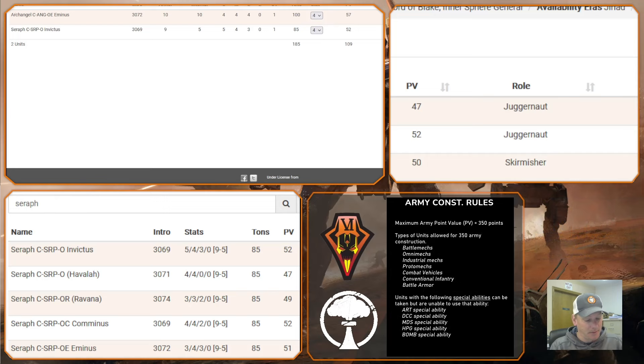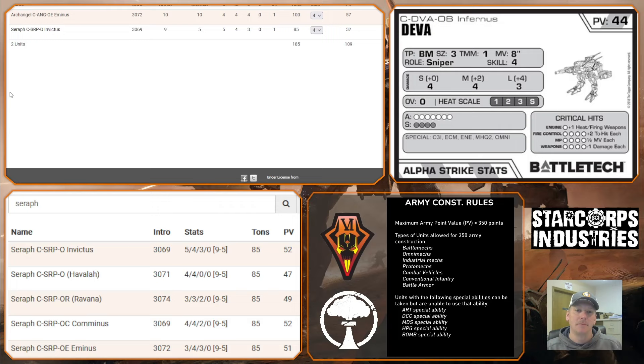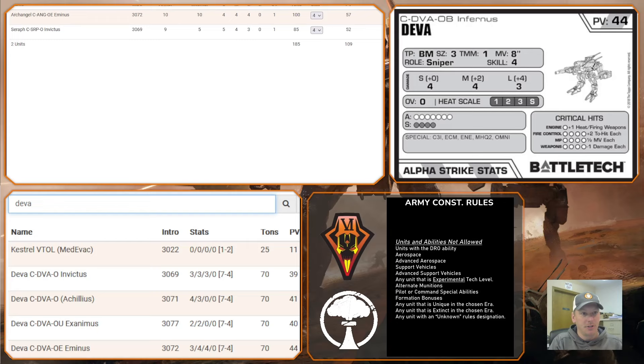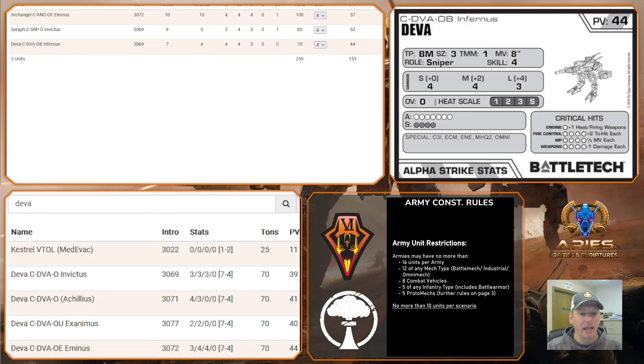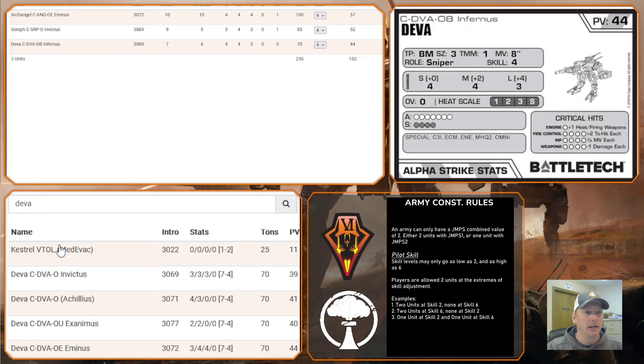Next I've got the Deva, and I went with the Infernus. The Infernus isn't the most powerful option, but it has three long range. I was going for maximum long-range damage across the list. The Dominus does five/five/one, and there are some heavier-hitting medium and short-range options, but for what I was trying to accomplish I wanted to maximize long-range output.